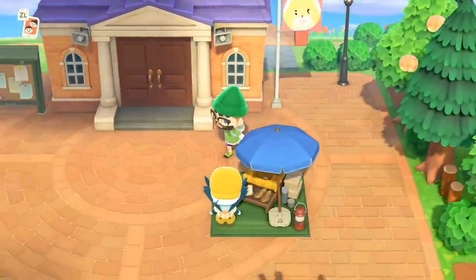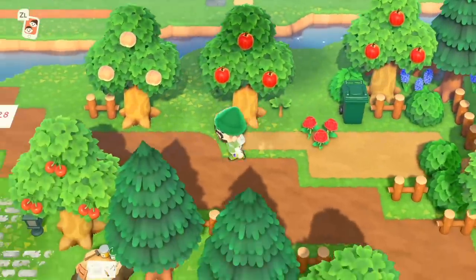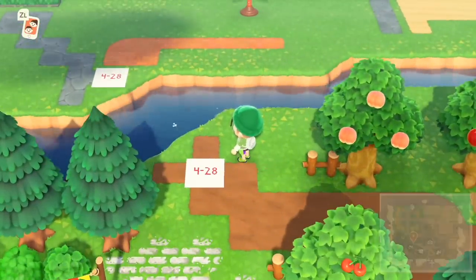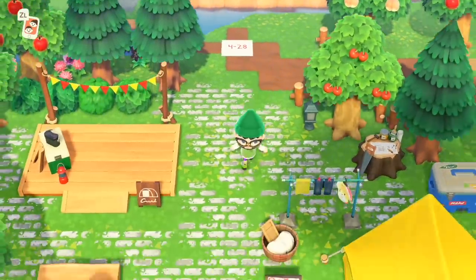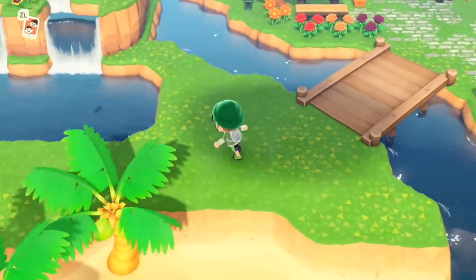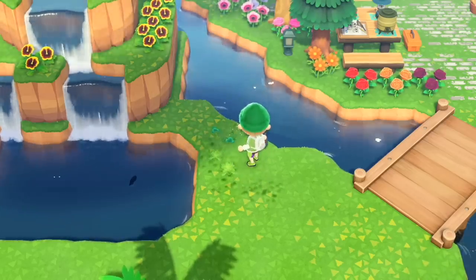Fun fact about watering: any tile that's already considered hydrated - if you use your can on it, it is not using durability. So if you water all of your black flowers and the area around them, you can walk up to each black rose and water it at no durability cost to your golden watering can, which I think is really neat.